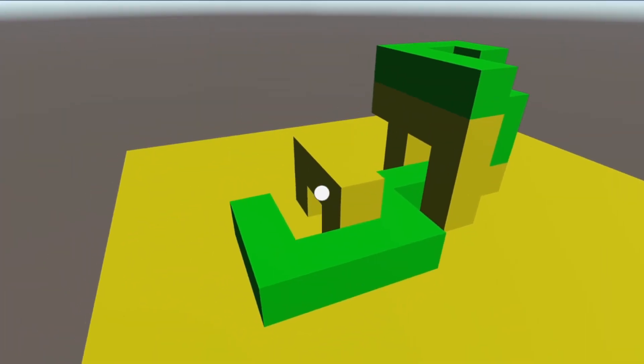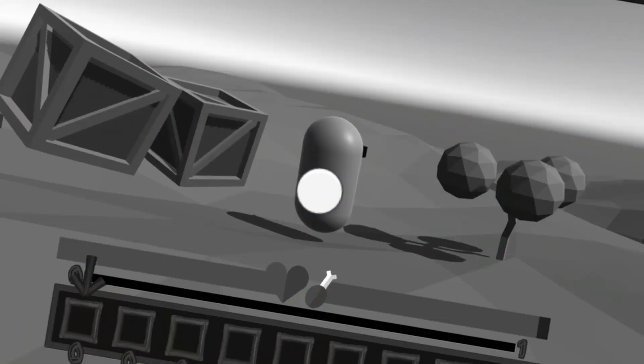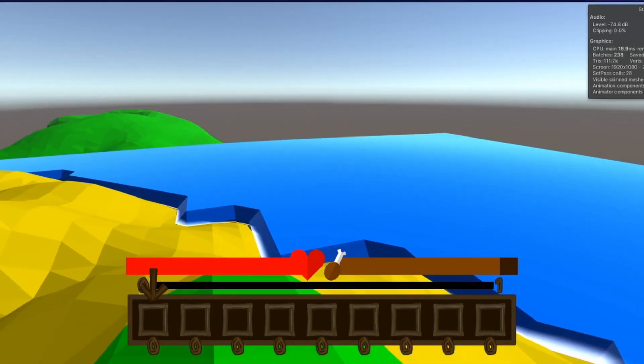It's time for Unity Devlog 25. Last video we added some pathfinding stuff, and in this devlog we're going to be implementing that system. Just kidding. For whatever reason I decided to improve the terrain generation system instead. Don't ask me why.